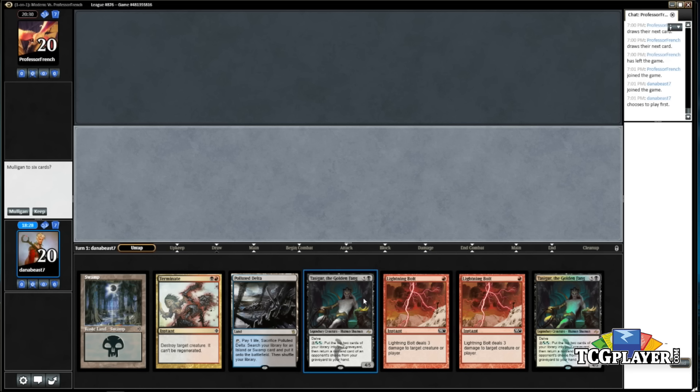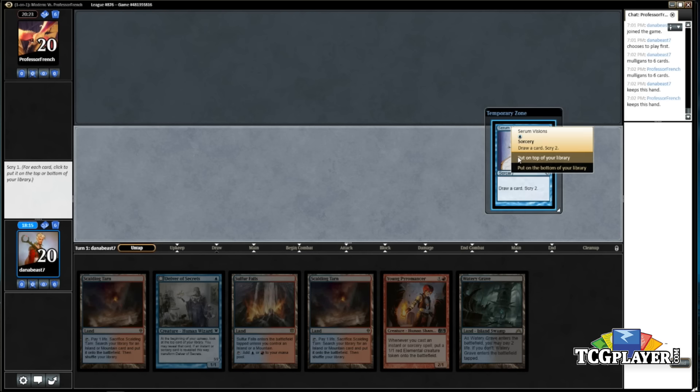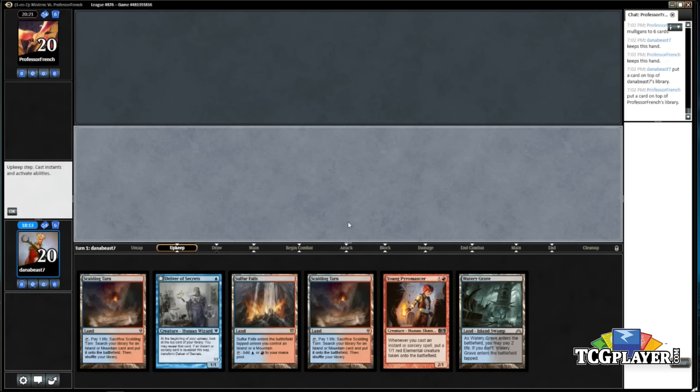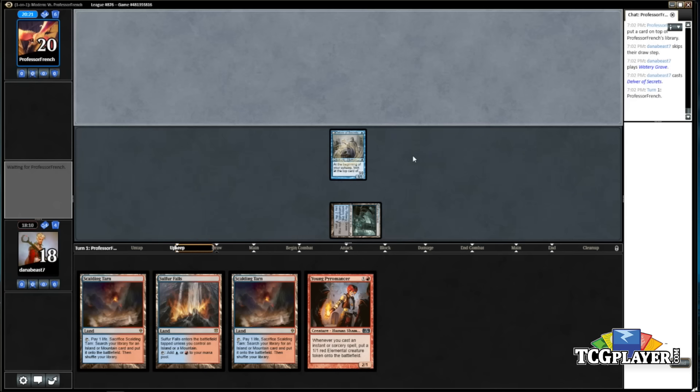I think we mulligan this hand. We can bolt his first play, but if he just plays Liliana on turn three we're just dead. I'm going to mulligan — it's pretty close but I just want a hand that's more proactive with the ability to go long if necessary. He mulled to six which is nice. Serum Visions — I'll top that because it'll mean my Delver flips, which is quite nice.